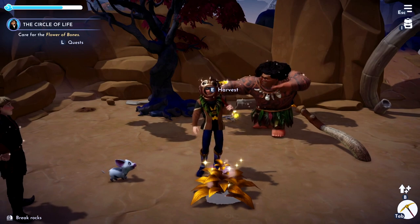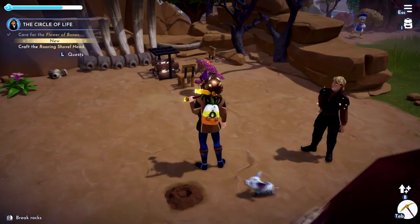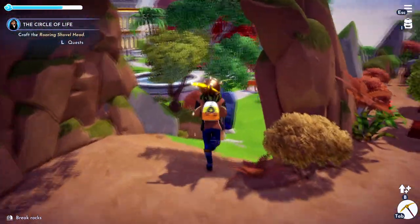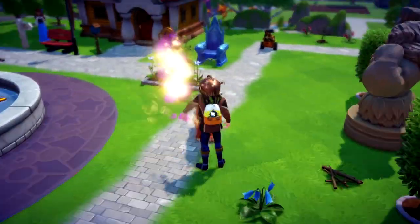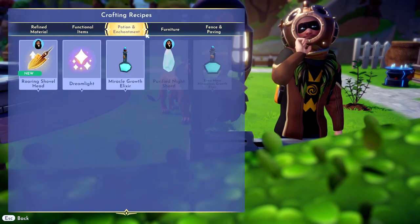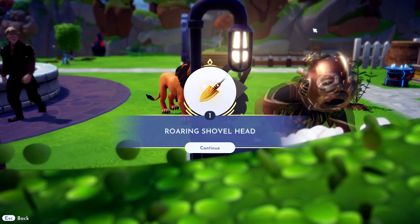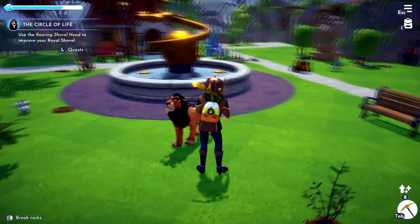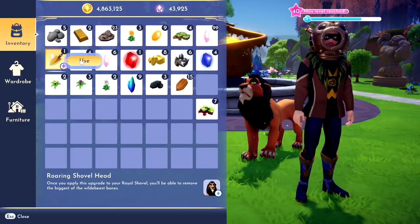Let's go ahead and harvest it. Now we need to craft the roaring shovel head. I want to bring Scar with me for that. We're at the crafting station — here it is, go ahead and craft it.